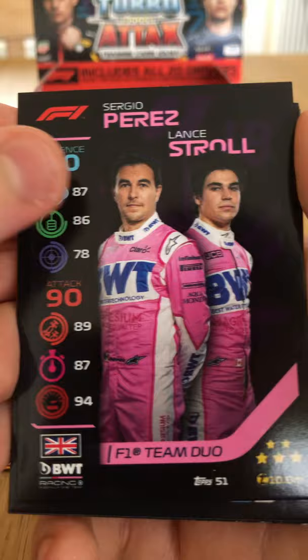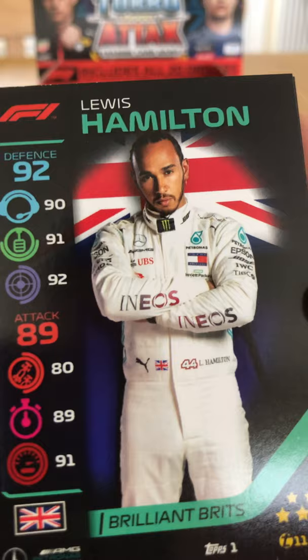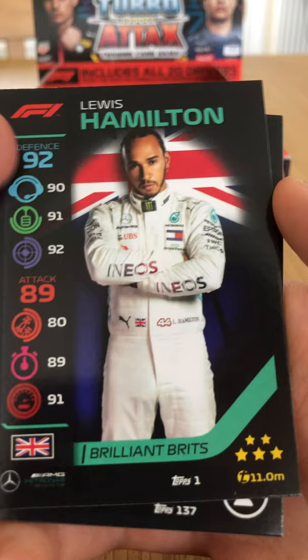We're about halfway through the box and we've pulled two gold race winners. We have the Oil Flag strategy card, Perez and Lance Stroll for Racing Point — though Perez isn't there for 2021. The Hi-Tech team duo of Guilotto and Mazepin for Formula 2. Lewis Hamilton Brilliant Brits — card number one of the collection, very cool. The Blue Flag card.